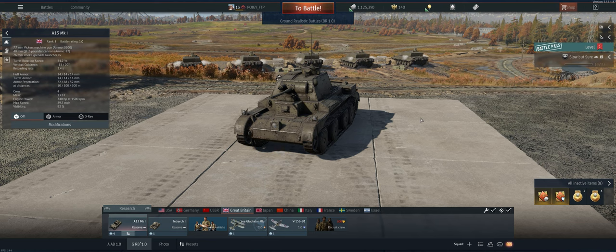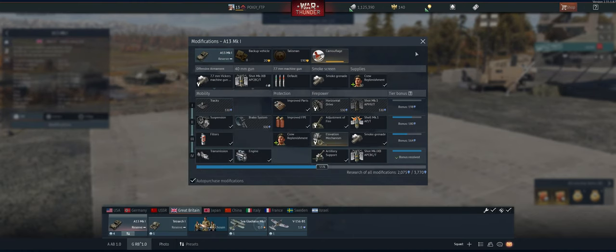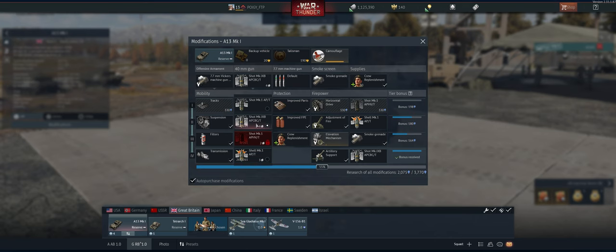Hey guys, welcome back to the channel. Poigie here getting ready to take out the British A13 Mark 1 in a ground realistic. Great little tank. I thought I was going to want the APHE rounds, but I realized that the AP rounds are still doing a ton of spalling. So I'm going with the APCBC round on this. Great little tank, like I said. It's got 37mm that can pen quite a few things, especially now that we have the better round. Let's see how it does.